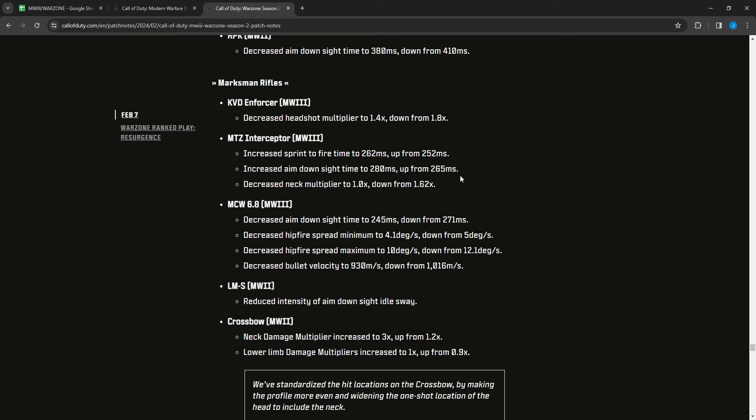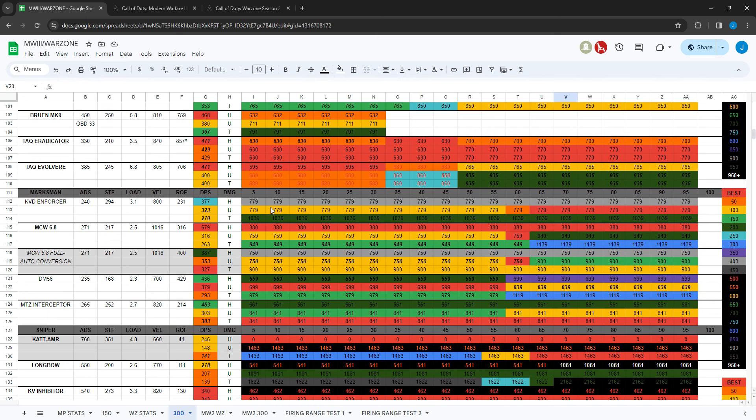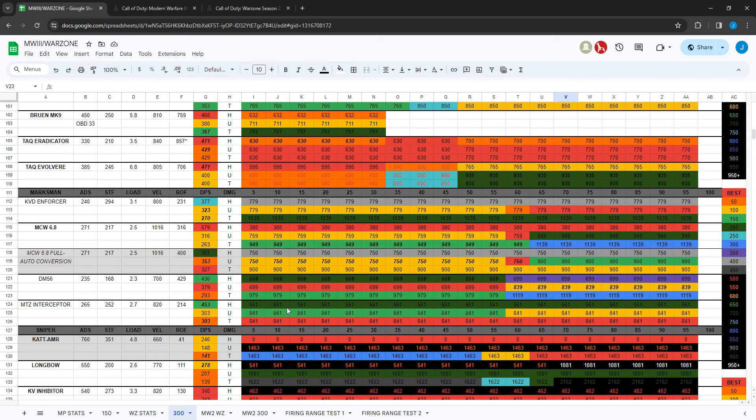For Warzone marksman rifles: the KVD Enforcer had headshot multiplier decreased to 1.4 from 1.8 — that slowed the time to kill from around 500-something down to 779 milliseconds, so not as good for headshots. The MTZ Interceptor had sprint-to-fire increased to 262 from 252, ADS increased to 280 from 265 — slower handling — and neck multiplier decreased to 1.0 from 1.62. You used to be able to get the same damage to the neck as the head, so one-shot potential; now the neck doesn't count. It's 841 milliseconds to the neck now, so you really have to go for those headshots.